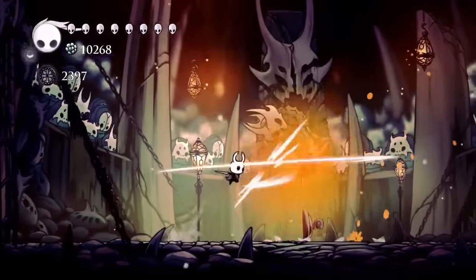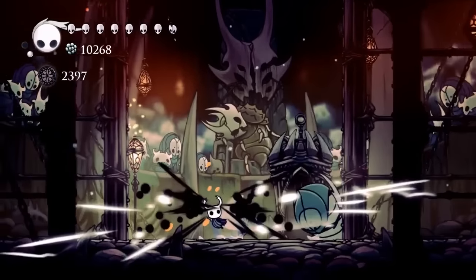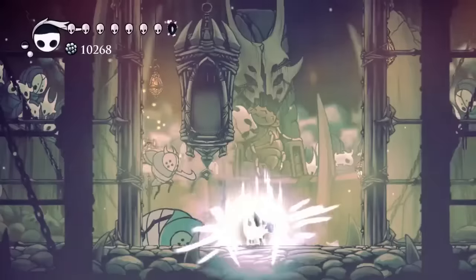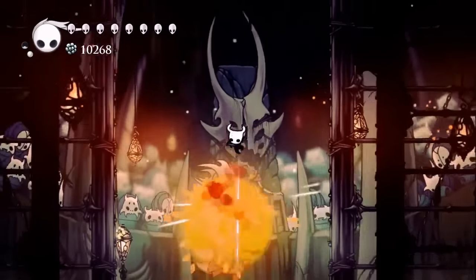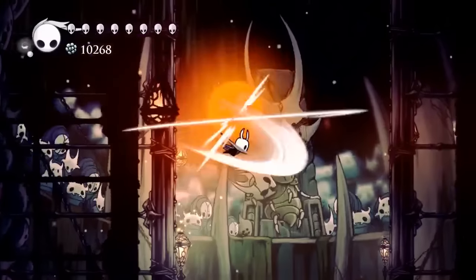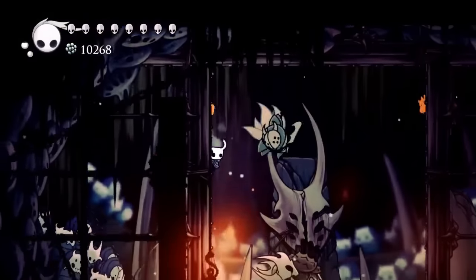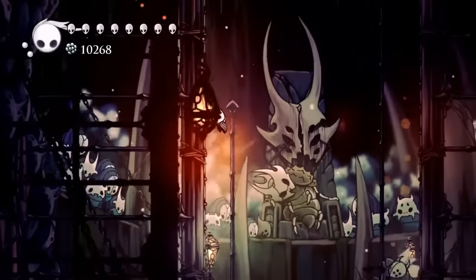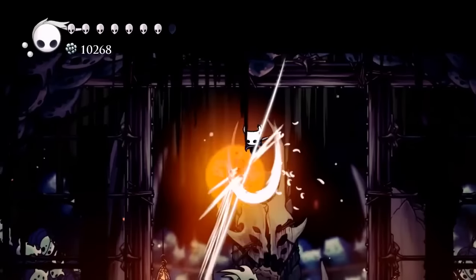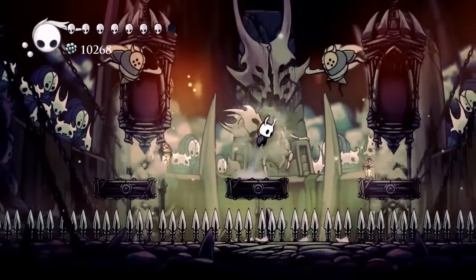Get that great slash ready. With this guy you can pogo him, but watch out because he will jump. These guys are easy if you just stay on top of them. Here you have no floor, so this is where you really want to use that great slash — just have it ready. You can also down strike and jump, down strike and jump, giving you pretty much unlimited jumps as long as you stay cool and collected.